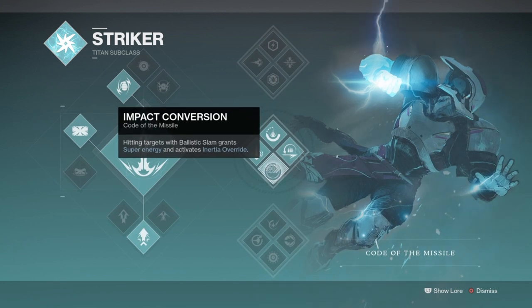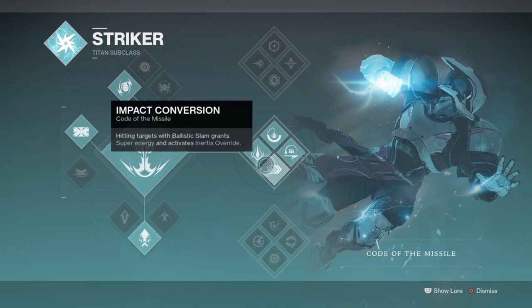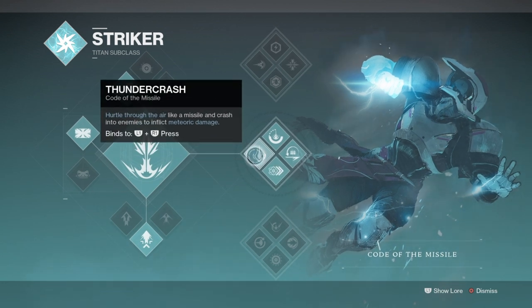Code of the Missile provides us the opportunity to throw ourselves directly at our enemy and cause a huge amount of damage in a single blow, while Earthshaker is more crowd control designed. With my weapons and perks, I have plenty of ways to control the area I'm in and I don't want to use a super that is very limited in its strengths, especially in Endgame Nightfalls.